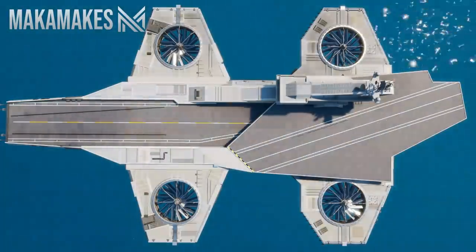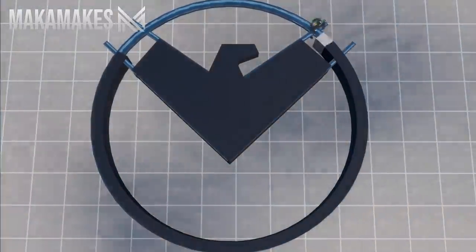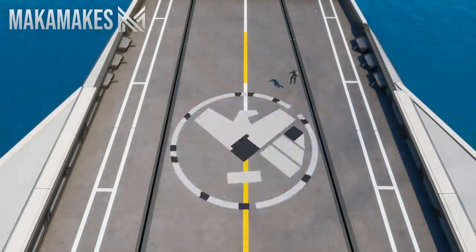The main structure of the helicarrier had now been completed, so I went ahead and started adding the runway markings to the flight deck. Wanting this project to be as accurate as possible, I decided to build the SHIELD logo out of the cube gallery on the grid island, and then duplicated it onto the front section of the flight deck.